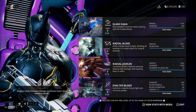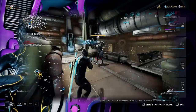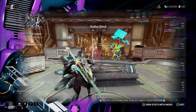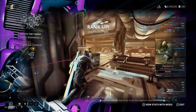Excalibur's number two ability is Radial Blind. This ability emits a bright flash of light, blinding all enemies in a small radius for several seconds. When enemies are affected by the blind, they are stunned for a certain number of seconds and will emit smoke. This ability uses duration and range and will consume 50 energy.